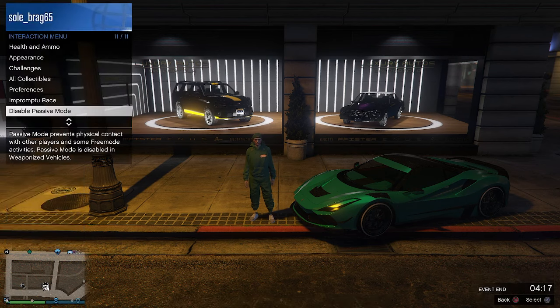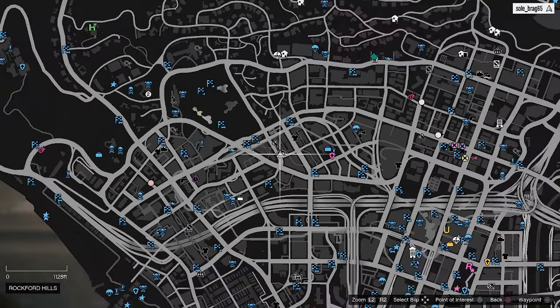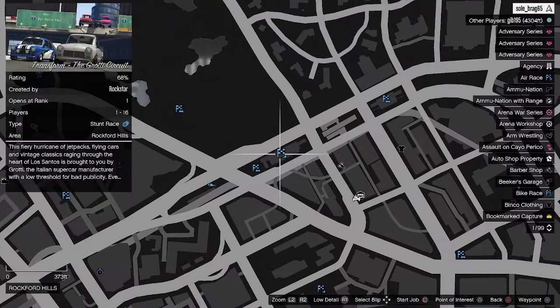Go ahead and enter passive mode. And what we're going to do from here is hit start. Go to any job on the map — I'm going to go right here to this race.